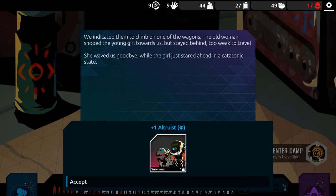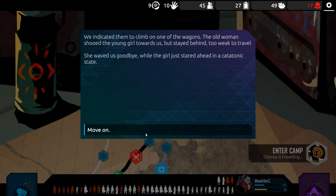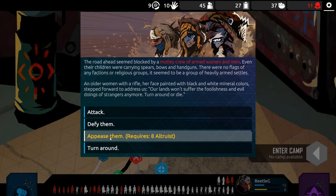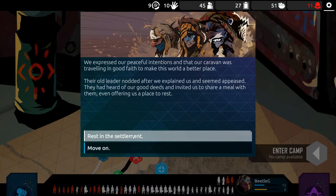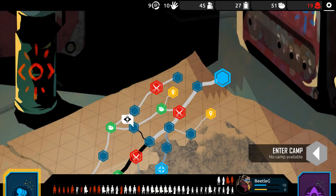Invite them to join — always hire. I know it costs food, but five food for a person? Five food's pretty worth it. A motley crew of armed men and women — even their children were carrying spears, bows, and handguns. There were no flags of any faction or religious group; it seemed to be a group of heavily armed settlers. Let's appease them. They gave us food. Let's rest. That's beautiful — we got just enough hope to continue moving on. We got some health back.